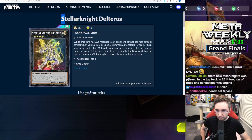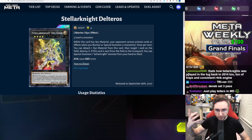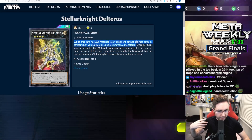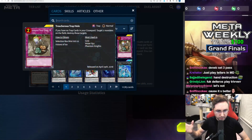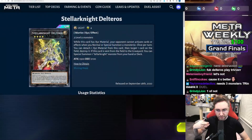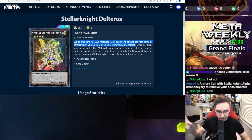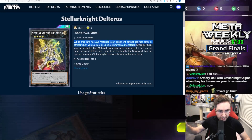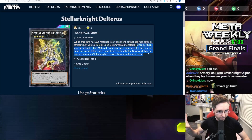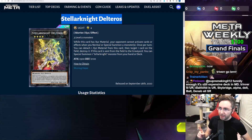To refresh your memory — when you have Deltaros on the field, your opponent cannot activate cards in response to your summons. So if we look at the most popular cards, they cannot Book of Moon on summon, they cannot Treacherous on summon, ensuring that you get to activate your spell speed one effects, like destroying a card on the field. No bottomless, no flipping up Book of Moon on summon, and being able to destroy a card on the field — that's quite a hard effect to beat.